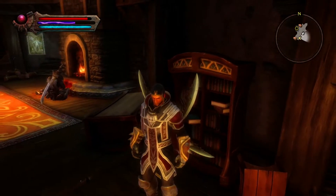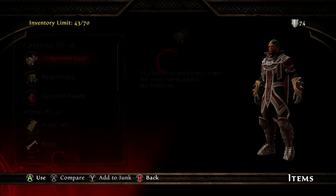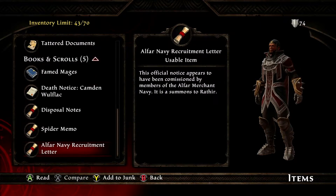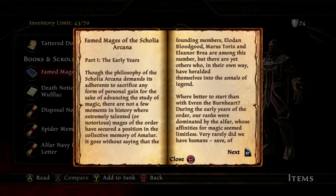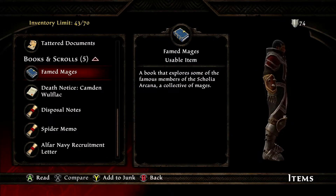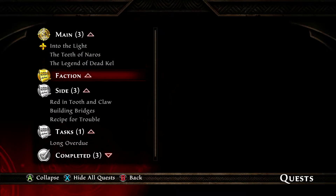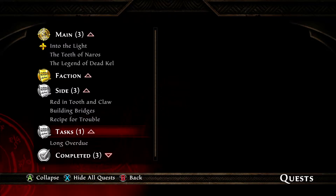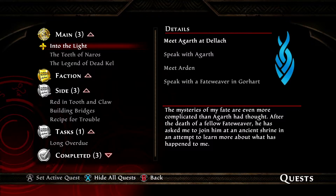Inspect a book that explores some of the famous members of Scolia Arcana, a collective of mages. Did I take it? I must have — let's check the inventory. There we go: Famed Mages of Scolia Arcana, Part 1 — Early Years. How many pages — 2, 4, 6, 8. Alright guys, if you want to pause the video and read that you can — I'm not going to flood our videos with too much reading. Into the Light — speak with the fate weaver. I'm going to meet Agarth at Deloc.